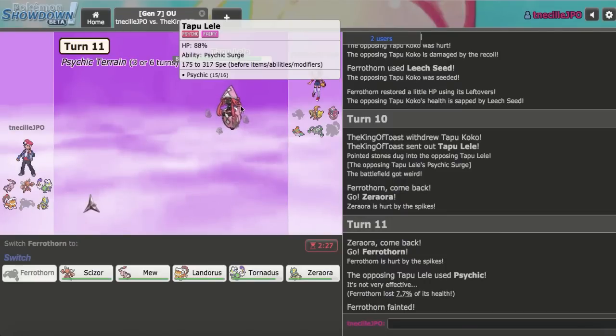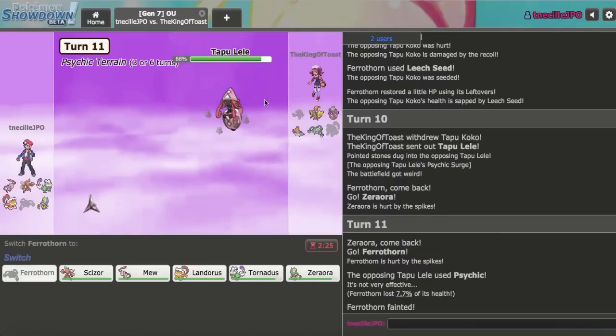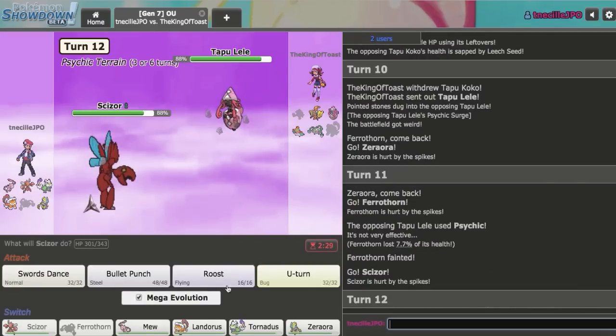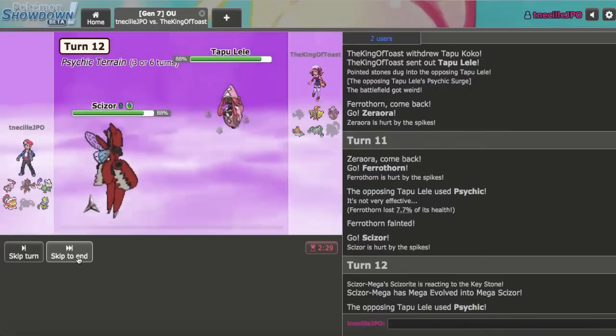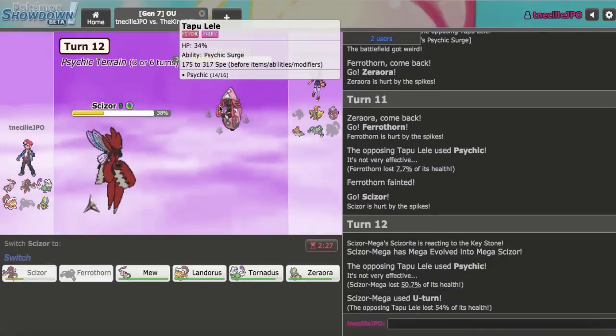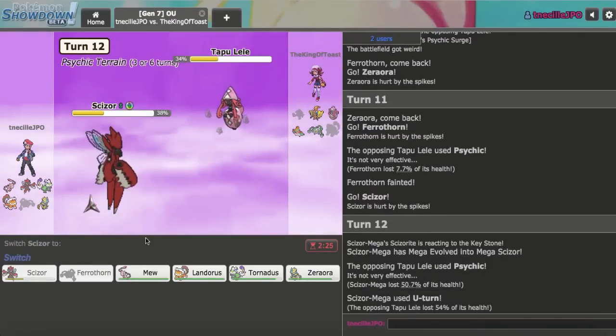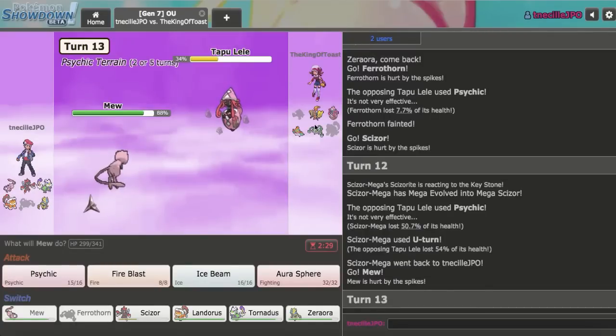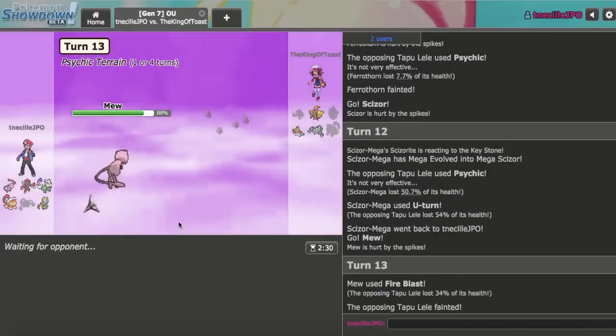Psychic comes out. I think I want to go Scizor and U-Turn. There's Specs — good info right there. Specs is definitely probably better for me. I'll go Mew right here and try to get Mew to do some work with Fire Blast. I do have to hit, which is scary, but I do hit that Fire Blast. Nice.